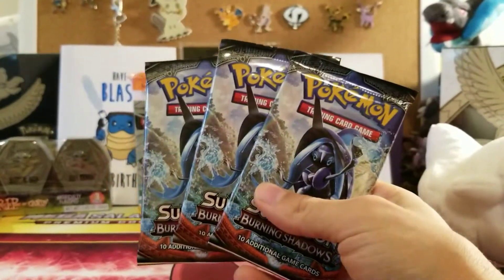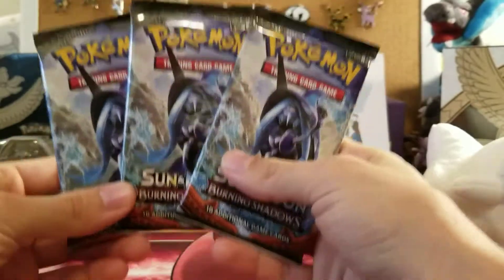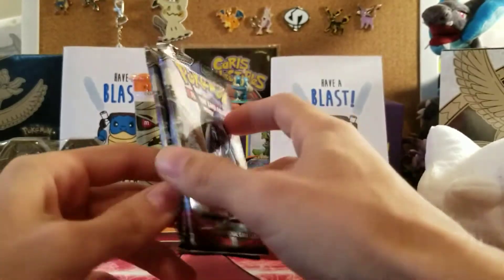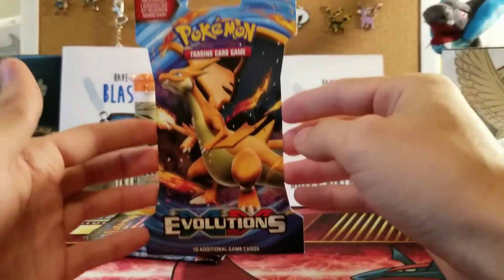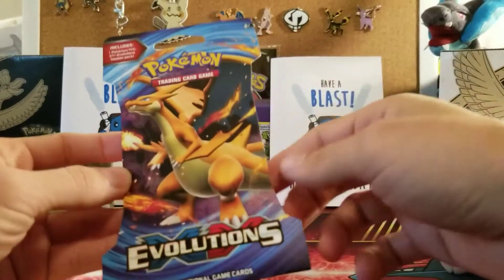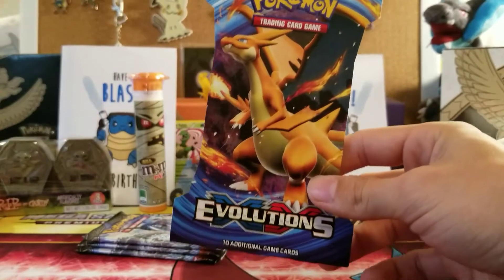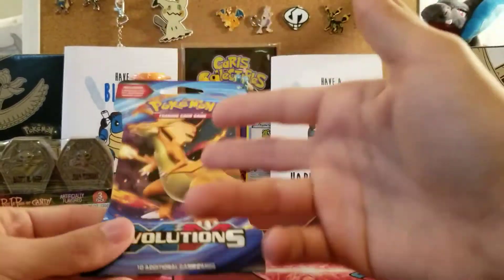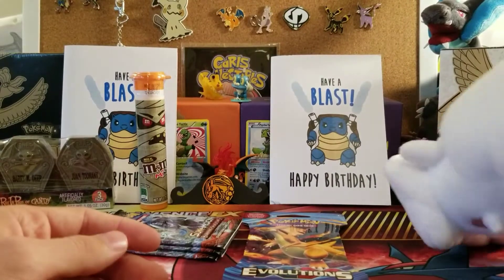It comes with guaranteed three Burning Shadows booster packs — let me just double check — yep, three Burning Shadows booster packs. And we luckily got all Tapu Fini packs. Tapu Fini is lucky for me! You also get one mystery booster pack. I got Evolutions — I believe Heart Collector also got Evolutions, so we both got that. You guys might get something else — you could get Primal Clash or other fan-favorite sets. So you're getting guaranteed four booster packs total, which is awesome.